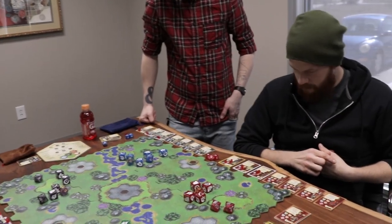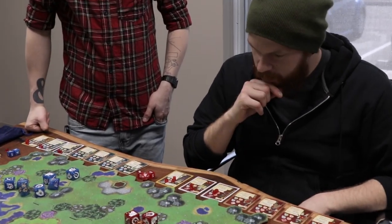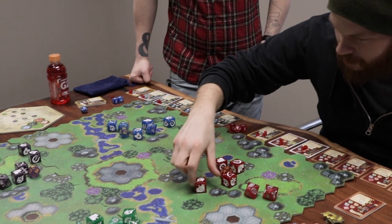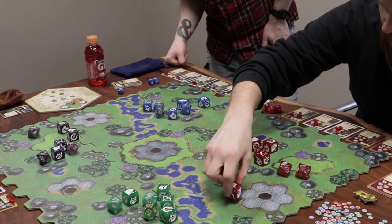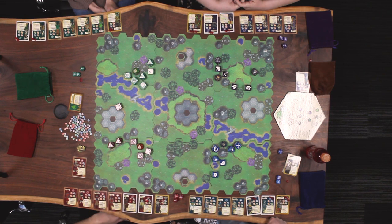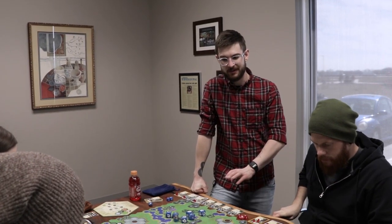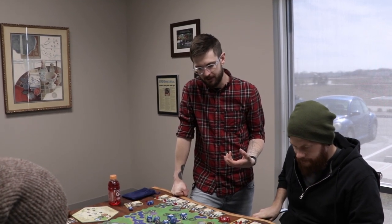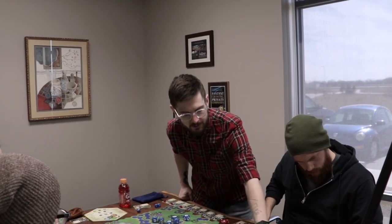Zach takes his first turn, moving his Acolyte five spaces toward a city. This brings up the win conditions for Dice Wars — there are three ways to win: kill an enemy hero, decimate an enemy's army by killing every unit except their hero, or capture and hold at least three cities for three consecutive turns. Each consecutive turn that you hold three cities nets you one victory point.